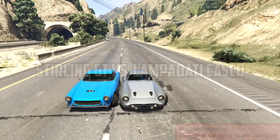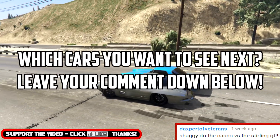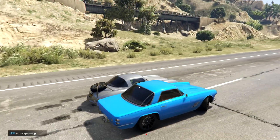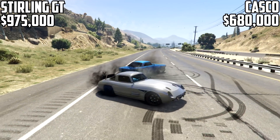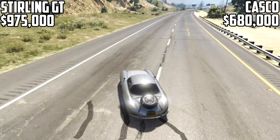Welcome back to another GTA 5 cut of your car episode. Today we've got the Stirling GT going against the Lampadati Casco. Both of these are of course new sports classics that were recently added into the car class, with the Stirling GT being absolutely brand new. The Casco is one of the more recent additions — still a few months old, but hey.